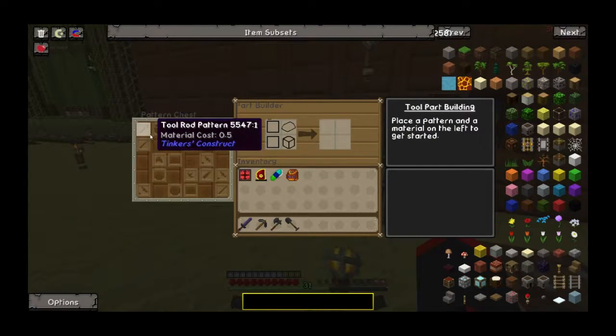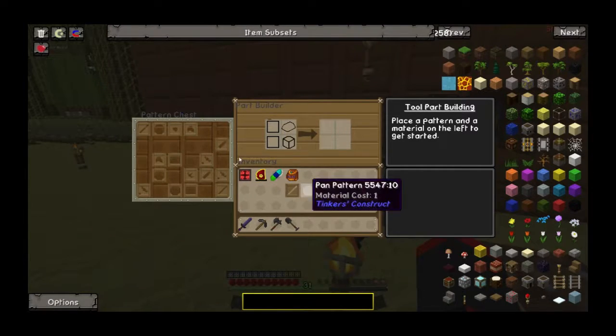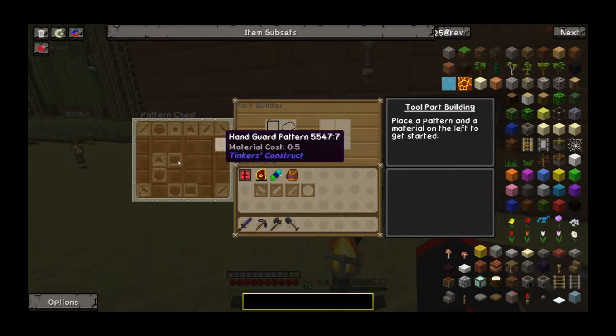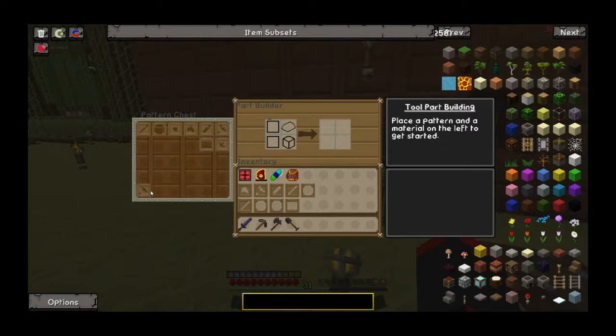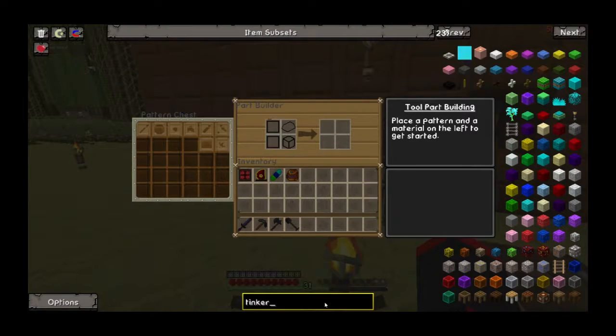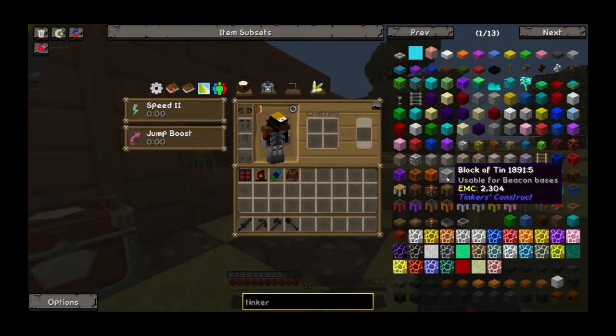That gives me the pattern builder. I don't need two tool rods so I'm gonna take one out. I don't need two pans. Sword blade, wad guard — I don't need more than one wad guard. Hand guard. Don't need two axe heads. Don't need so many tool rods or so many pans. Why do we have so many random ass patterns here? What's sad is not a single one of these have an EMC value, so that actually aggravates me. The reason why none of them have an EMC is because you were too lazy to add them in. That's not my fault, I haven't done it yet.